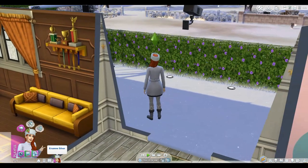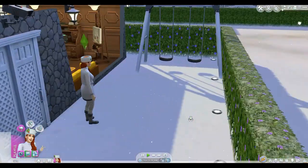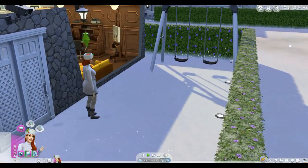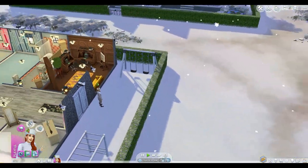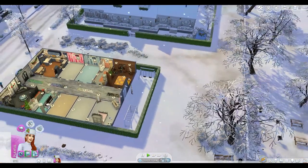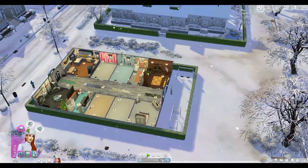Oh, first snow! It's pretty. You guys, look at the detail on the ground — you can actually see the snow sparkle. It's actually snowing outside in real life right now and I'm so mad, but it's pretty in the game. Not in real life.